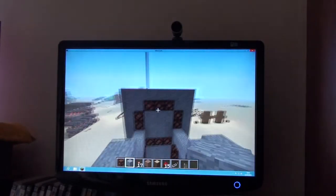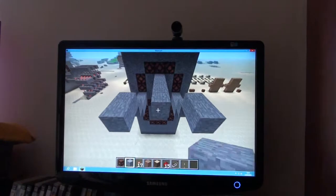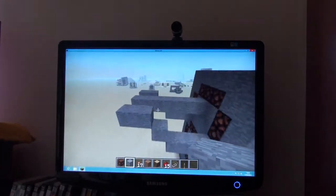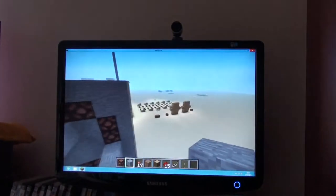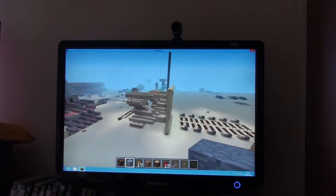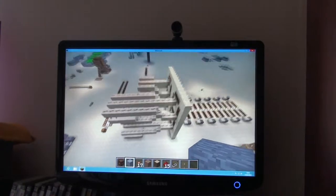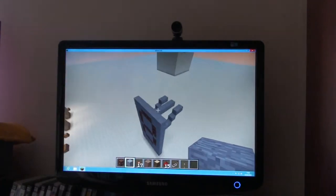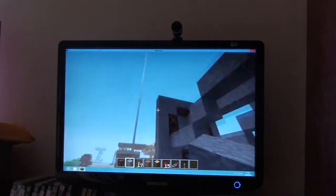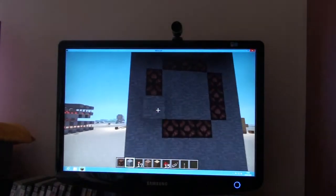And then you'll just go along, and then on this put it here like that. So you've gone up two, and then along, and then you've come out from the right. You have to do that. Now you're gonna do basically the same block, though you're gonna go down, which is why we have this three-block platform.